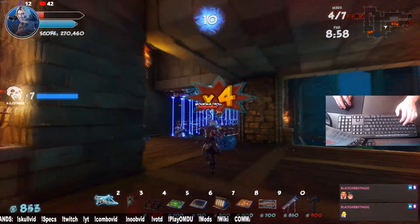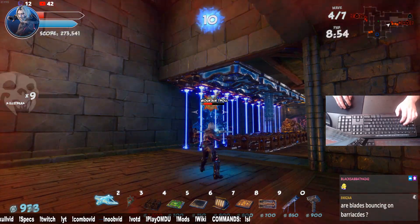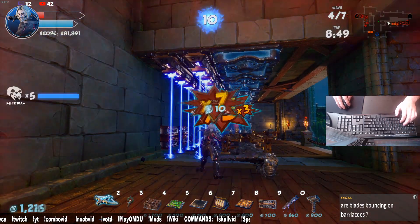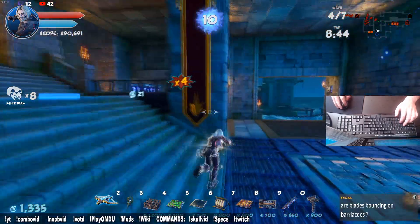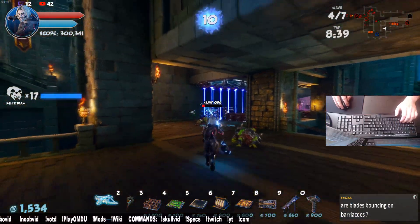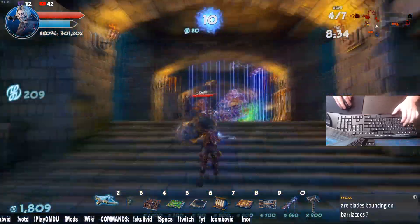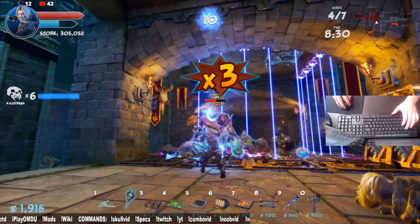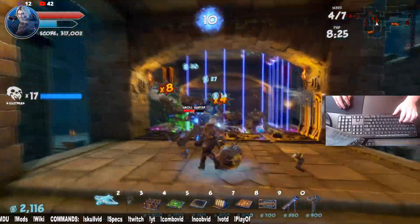Look at the left-hand side — notice what's happening to those ground enemies, those ground troops. They're all just kind of getting stuck in there. Look at how not-easy it is to deal with flyers — let's take this out if we even get to that point. Bam, easy. The ground troops will take the long way around, the sappers will explode on the brimstone, and that's all she wrote.